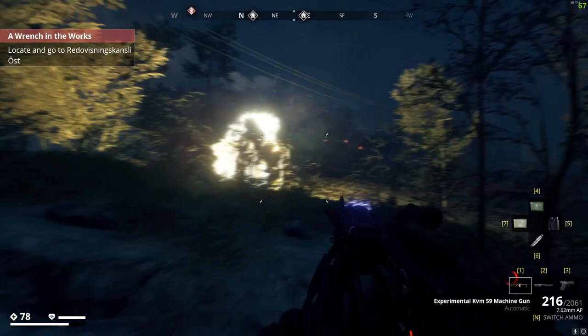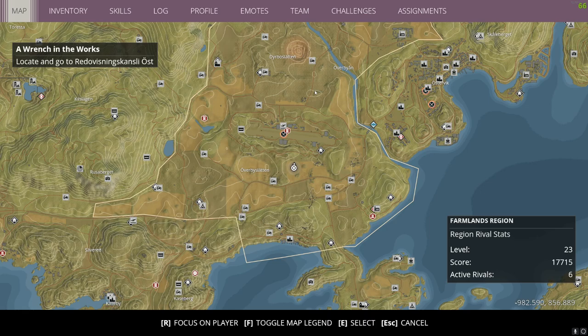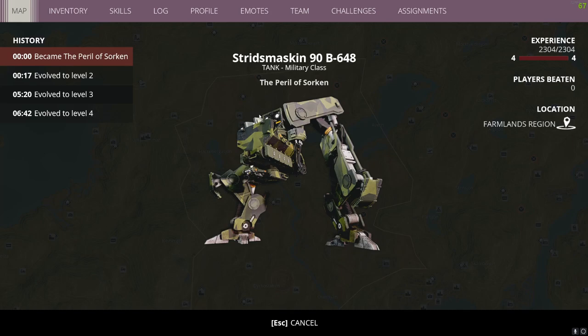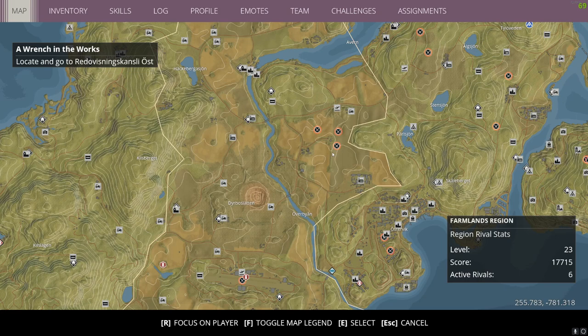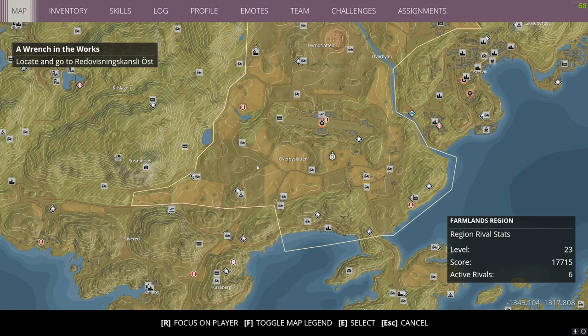Now in this section I want to talk about leveling up a region for the Reaper. The Reaper will only appear in level 21 and above zones. The Reaper will also only appear if there are open active rival slots. This zone has six - eight is the max - so you want them down to seven or six.